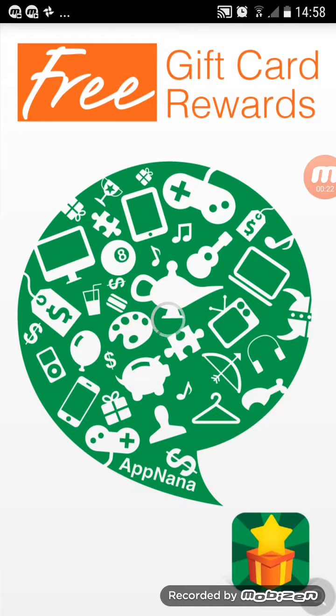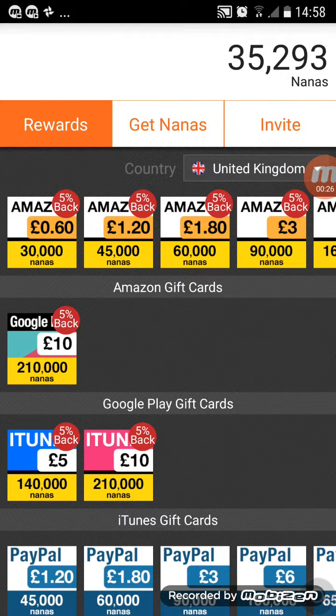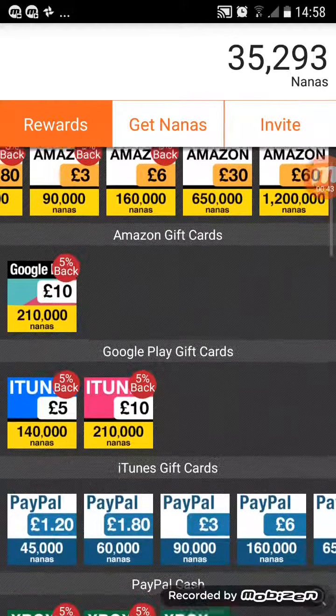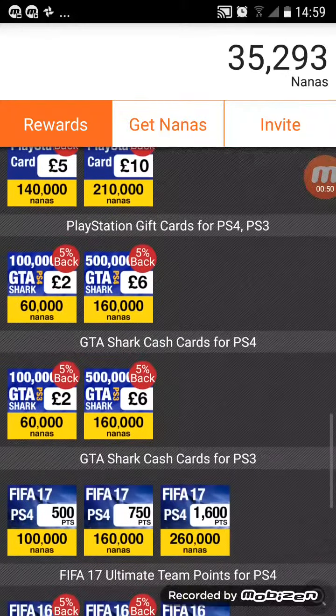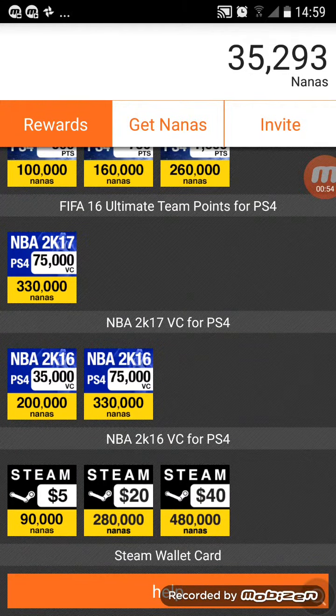This is gonna be a very short video. Here are the rewards: 30,000 Nanas is worth 60p, and it goes all the way up to £60. You can get Amazon, Google Play, iTunes, PayPal, Xbox, FIFA 17, GTA, Steam, and more.